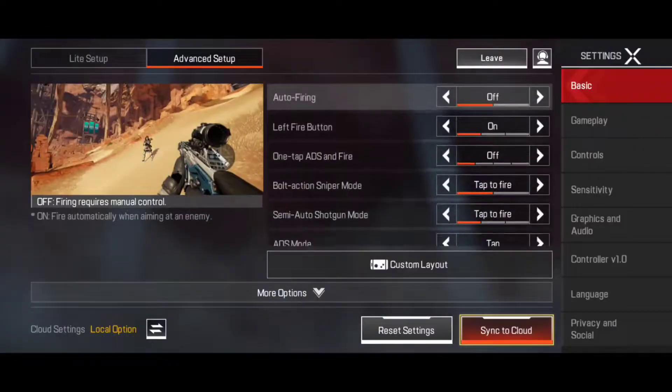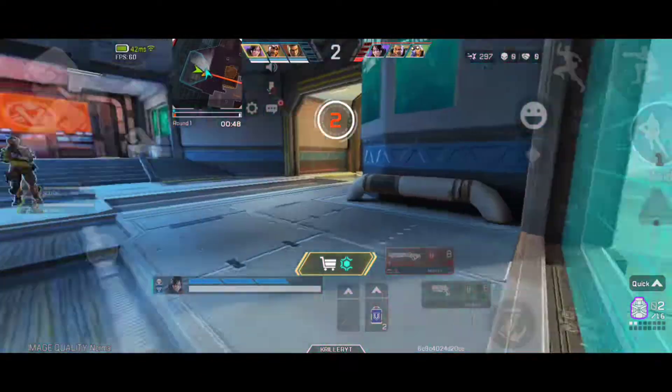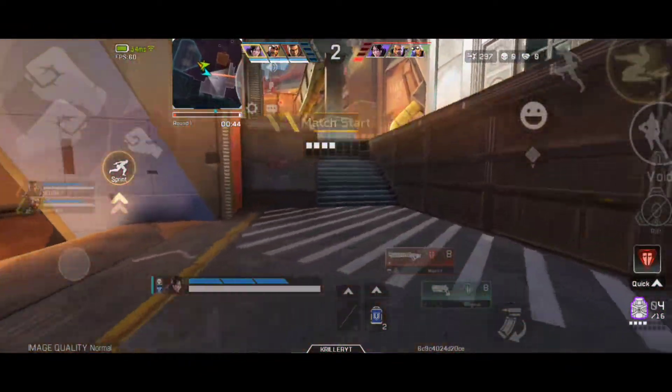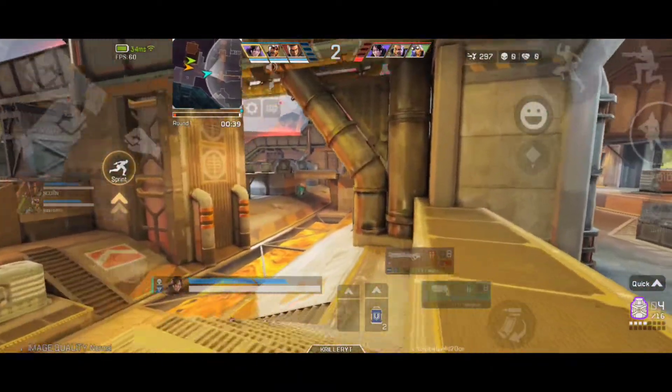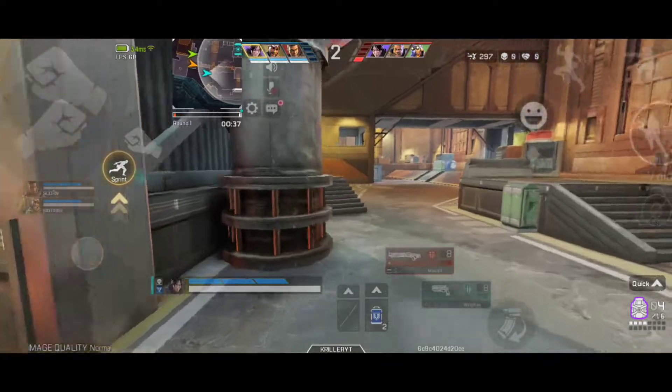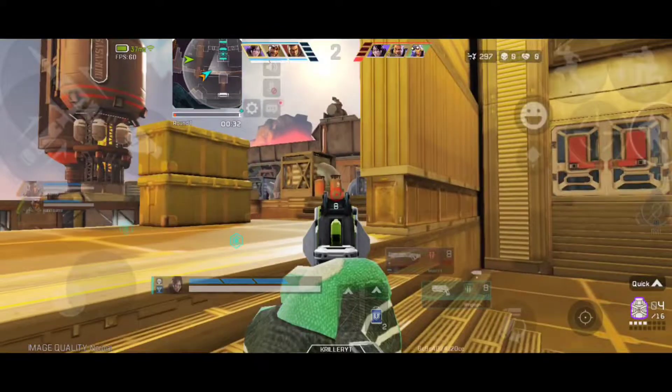The last but not the least: practice in the Apex Arena mode. I know this may sound cheesy, but few players underestimate Arena mode. This 3v3 round-based mode drops players right into the fight again and again, which makes it fantastic for learning how to fight and survive. This way you can easily know how all guns work and how to handle a 1v3 situation, thus making you a better player.